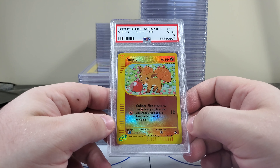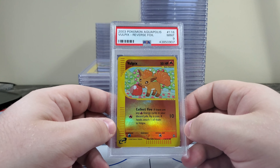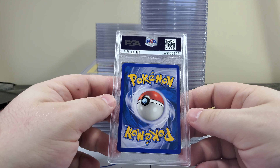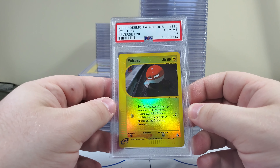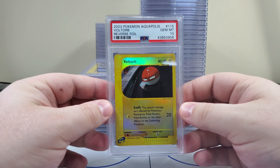Vulpix — oh man. It kind of looks like a small Vulpix actually when you look at the comparison of how big the scene is to the Vulpix. Last card — I think there's a chance, there's a chance — PSA 10 Voltorb! Sorry about hitting the stack — PSA 10 Voltorb. That's pretty cool to hit that on number 115.